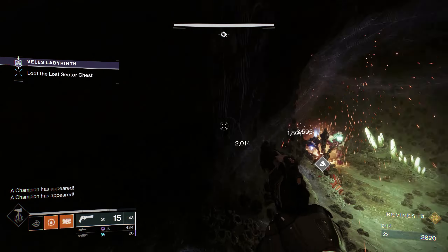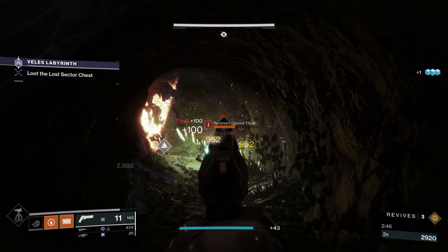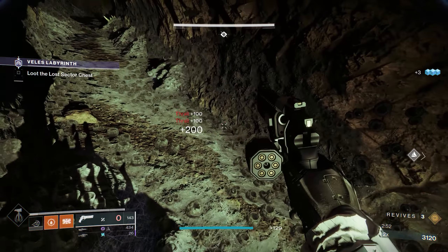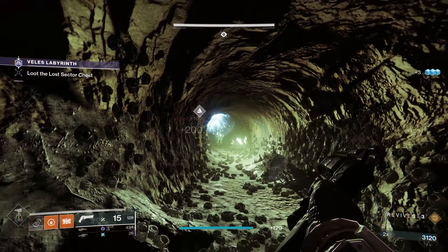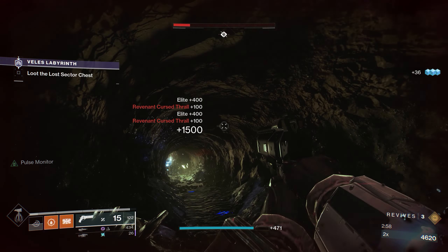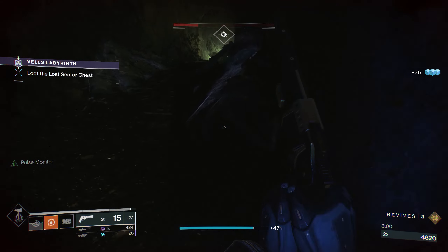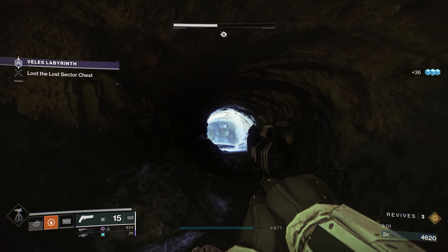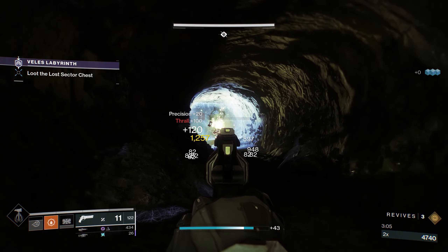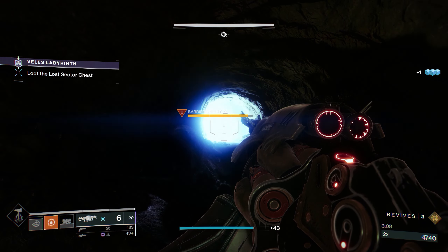When you first spawn in, you will be greeted with a maze — sort of. To me this was the trickiest part because it seems some of the adds like to randomly run around, and you don't want to get pinched in between two Thrall. There is a Barrier Champion that appears, and you can skip it if you want, but be careful. I tried to skip it one time because I couldn't find where he ran off to, and I was fighting an Unstoppable Ogre — he snuck up behind me. Needless to say, I died.